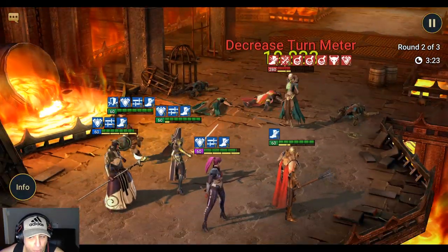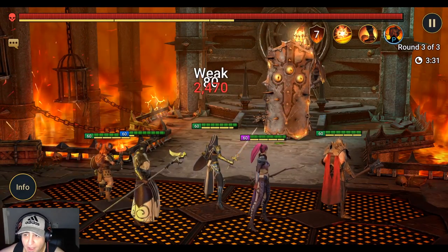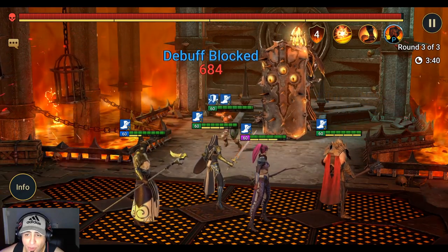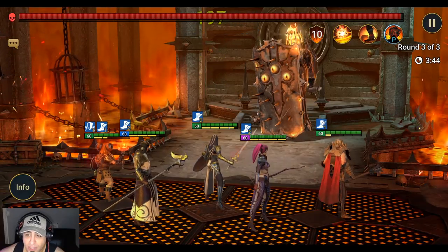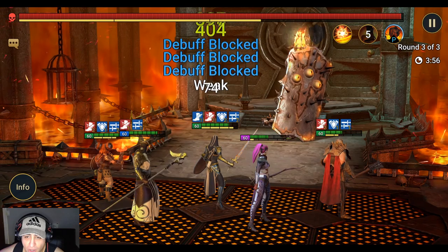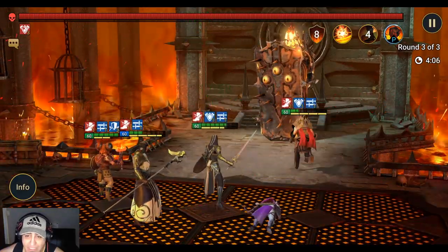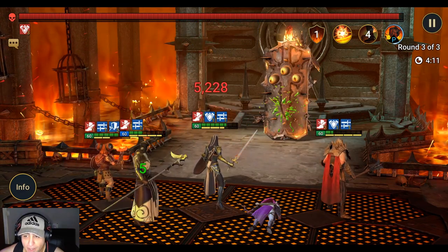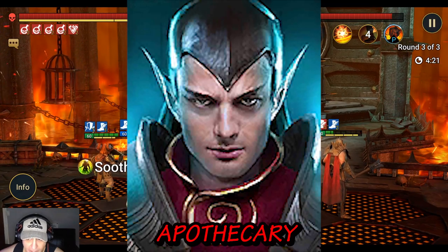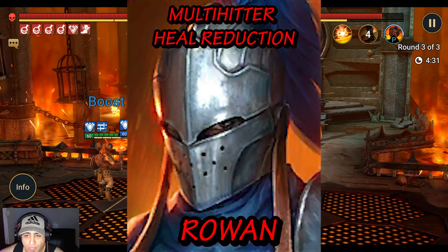Coldheart is another multi-hitter I use — she has a quad-hit on her basic attack with 100% heal reduction and turn meter manipulation with big damage on her A3. Her issue is that she's squishy and susceptible to death, so you'll need a provoker like Molly to keep her alive. Her AI can also use Heartseeker when the shield is up, which is a problem, but she combos great with a counter-attack strategy. Tayrell has a double attack but the rest of his kit is excellent — decreased attack on his basic, useful in dungeons, turn meter reduction, and decreased defense on the Fire Knight. Apothecary has a triple hit on his basic and is an amazing support who can heal, provide speed up, and boost turn meter.